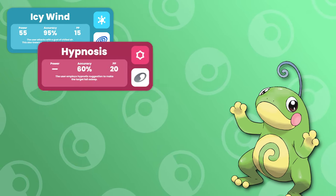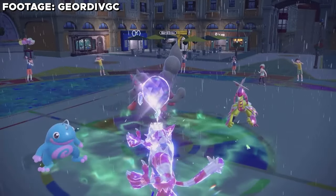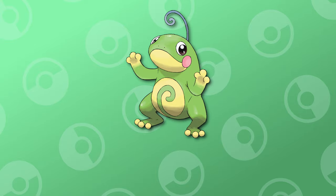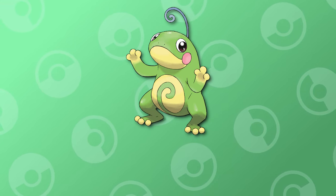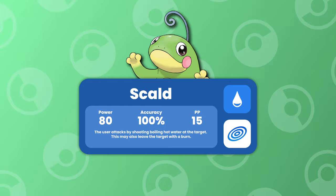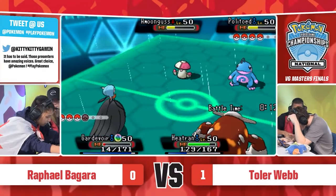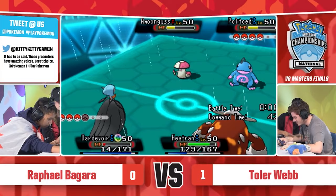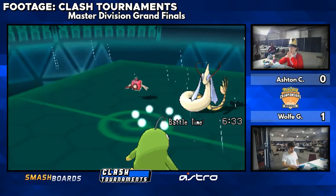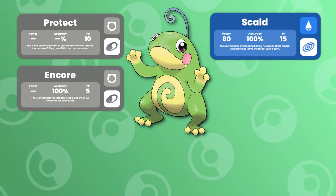Some of Politoed's supporting moves include Icy Wind, Hypnosis, Swagger, Encore, and Helping Hand. Typically when using Politoed, you want to pair it up with a rain sweeper, and by using Helping Hand onto that sweeper you can pretty much guarantee a KO on whatever Pokemon you want. Politoed can also do respectable damage with moves such as Hydro Pump, Surf, Ice Beam, and Scald. Before Generation 9 took Scald away, this was Politoed's favorite move, as it did great damage and had a 30% chance at burning. The combination of burn on physical attackers and Politoed's natural special defense bulk made it a tough Pokemon to get off the field — so much so that you would often see it run Perish Song, a move that takes out every Pokemon on the field in three turns unless they swap out. From a tournament standpoint, we've seen Politoed run a great moveset of Protect, Encore, Scald, and Helping Hand.